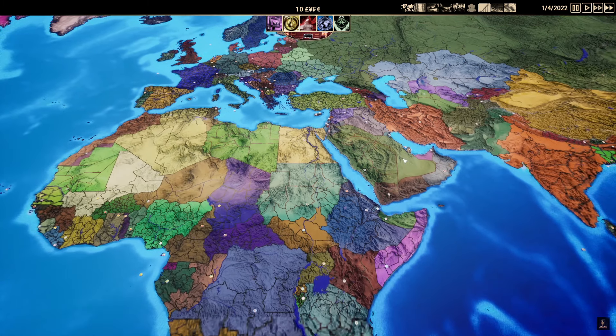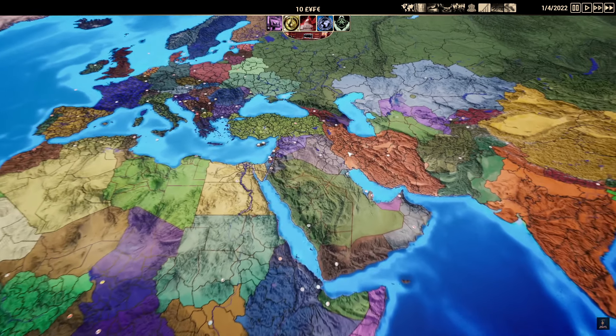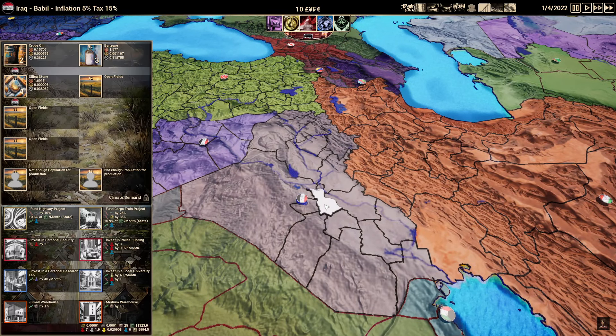To start off in the game, you get to pick which country you want to be involved in. I'm going to go into a little bit of a conflict zone where some fun stuff could happen, and we're going straight into Iraq. Now we're going to look around here and find a place where we can build.